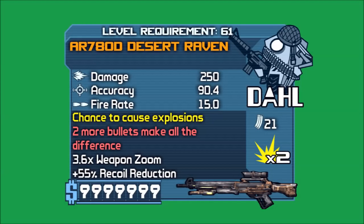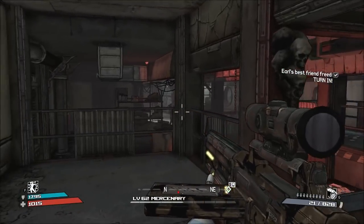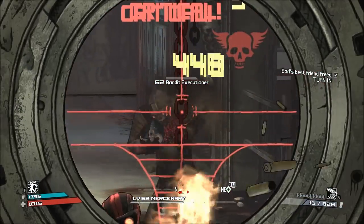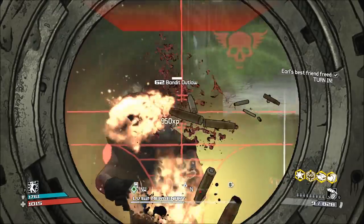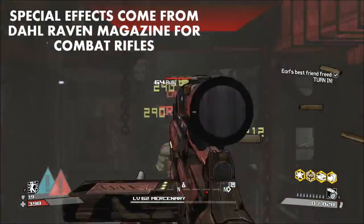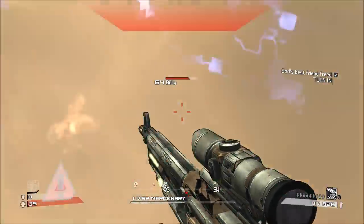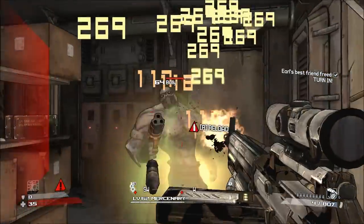Number nine, the Dahl Raven. The Raven is a legendary burst fire combat rifle from Dahl, and its special effect is a five round burst, as opposed to the standard three round burst. You also get slightly improved recoil and stability. This five round burst effect comes from the unique Dahl Raven magazine accessory, which also slightly improves magazine size and affects minimum and maximum accuracy.